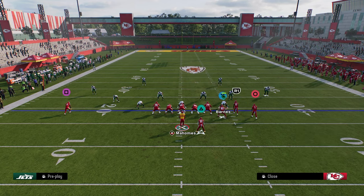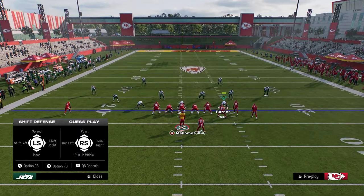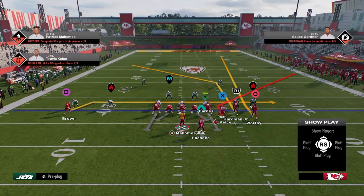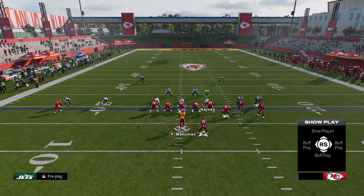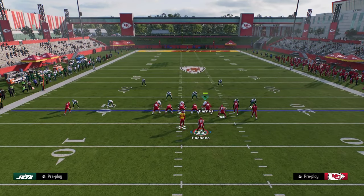On the back end of this play, I like to put a drag route. The reason we like the drag route is it's going to help us have a late high-low read between the corner and the drag. The in route really doesn't get into a good spot of the field, and the post can get open if they're in any kind of zone cover three.